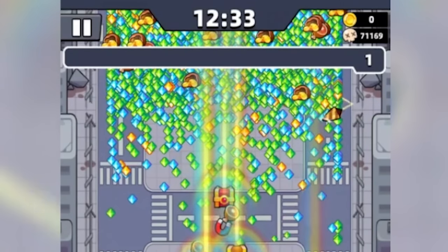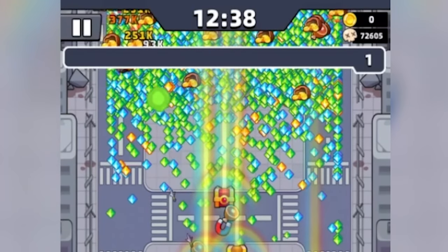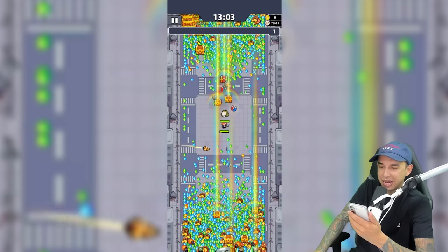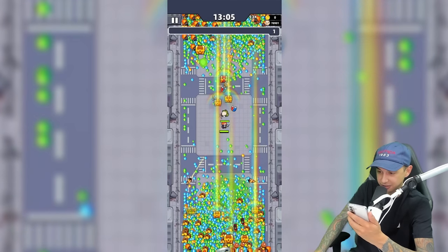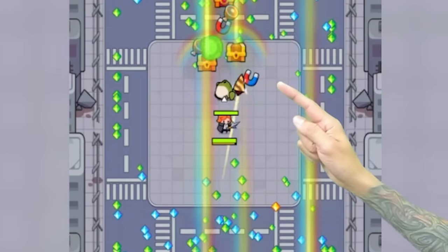Around the 12-minute and 30-second mark, I like to have about 120,000 kills. But right now I have about 72,000 — that's about 50,000 less, so this might be very bad. We might see a very low amount of kills. If we had grabbed that magnet around the 5-minute mark, we would probably be in a better spot.